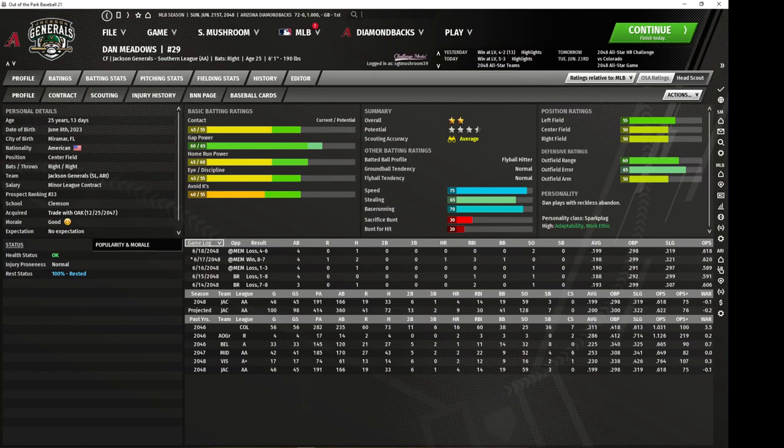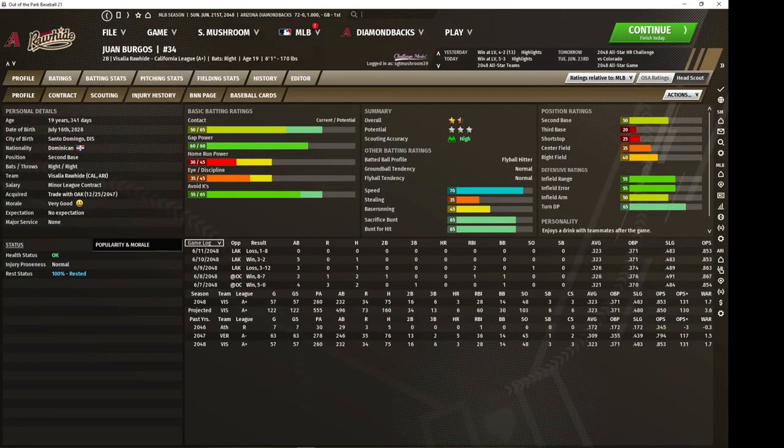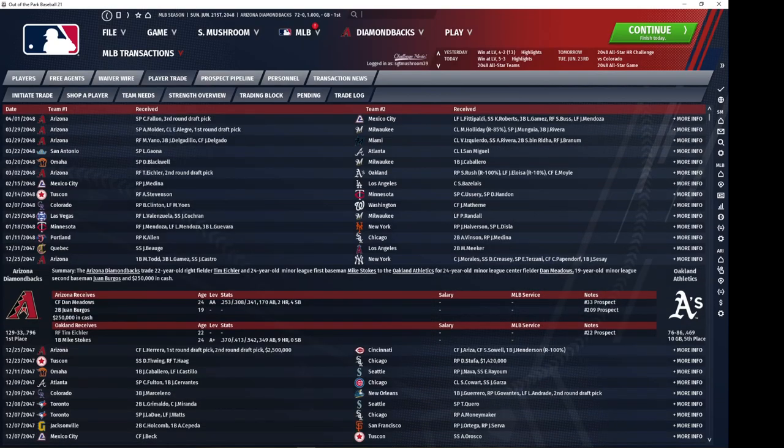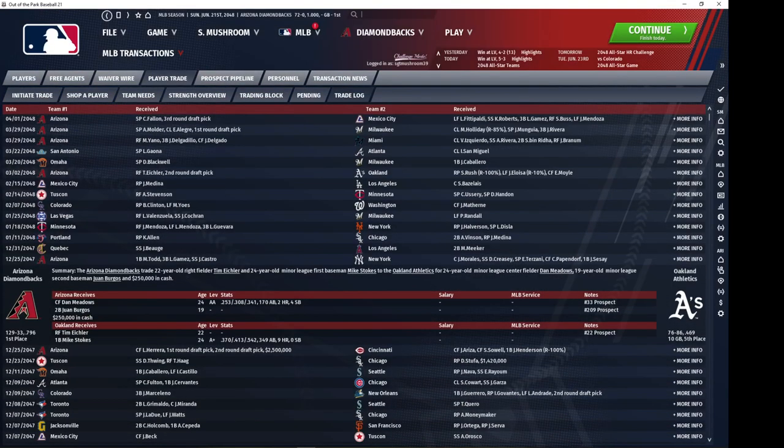Dan Meadows is getting a little bit old — we're going to have to trade him away. He would have been a cheap acquisition as well. We got him in this deal with a second base prospect who I actually like better than him — interesting contact skill. We apparently gave them Tim Eicher and then got him back along with this first baseman.